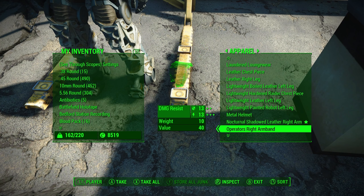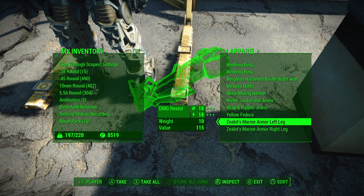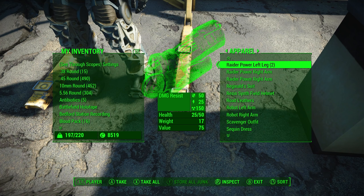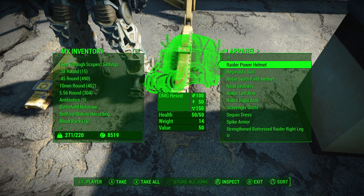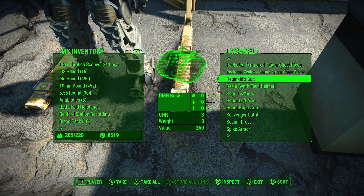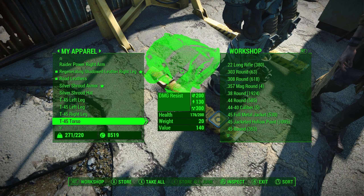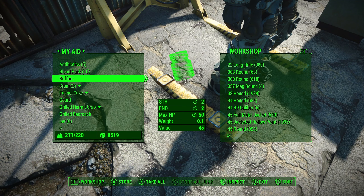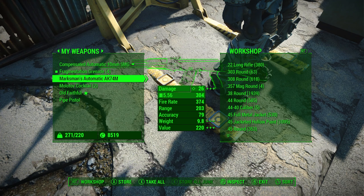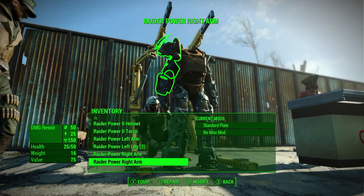And we'll see about this power armor here. So when you take all the power armor I can find in the apparel area, there must be some radar power armor somewhere. Yeah, left leg, left arm, helmet, torso. I did take spike armor and some ammo from that person. Same with a gun, actually I also took a crappy gun.